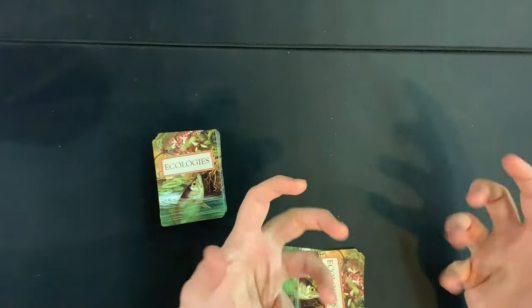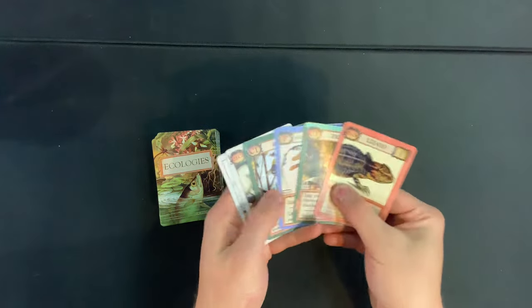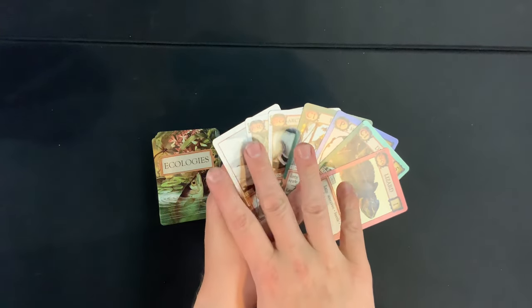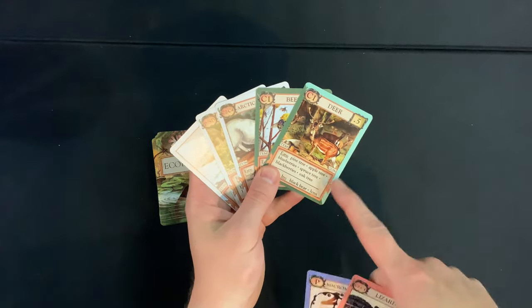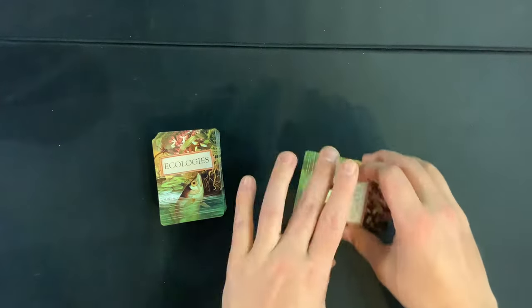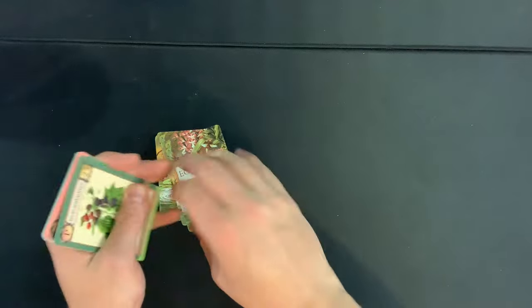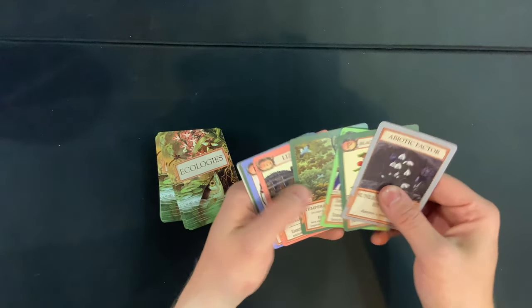In the solo version you're creating a giant ecological food web. You start with seven cards that are all color coordinated, so you can see which ones will work well together. On each turn you draw four cards, discard three cards, and play two cards. That's the majority of the game.